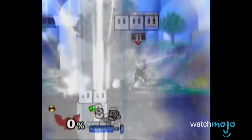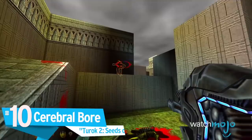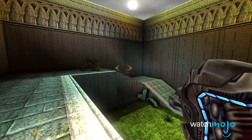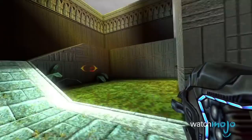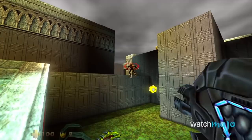Number 10: Cerebral Bore, Turok II: Seeds of Evil. What might be the most cringe-inducing weapon on this list, the Cerebral Bore is just as deadly as it is painful to watch. This gruesome rifle launches a projectile that latches onto the head of its prey and then proceeds to drill into their skulls and finishes them off with a small explosion. The best part is that you don't even need to aim, as it's able to automatically lock onto whatever unlucky sucker happens to walk around the corner. It's cheap, it's easy, and it's pretty satisfying.